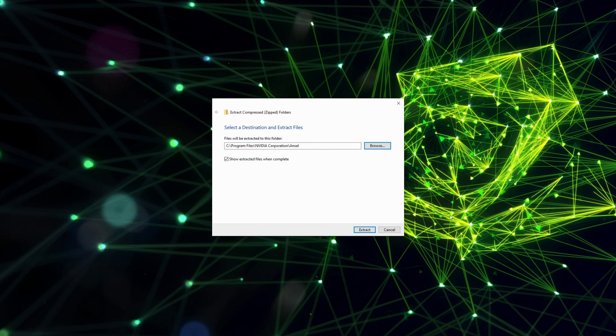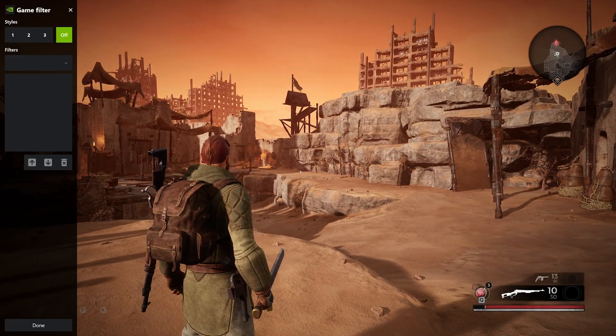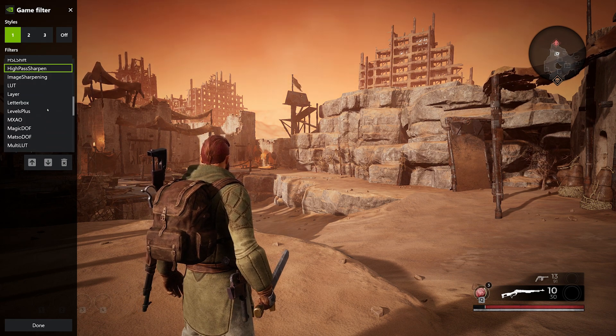Here's how you do it. Simply download the official Reshade filters — there's a link in the description below. Then unzip them into the folder titled Program Files\Nvidia Corporation\Ansel. You can create it yourself if you don't have this folder. Now in a supported game, hit Alt+F3 to bring up freestyle and you should be able to see the new Reshade filters.